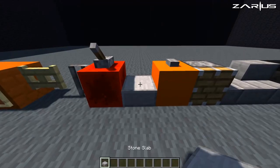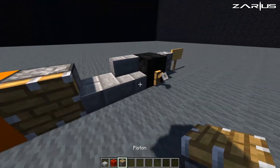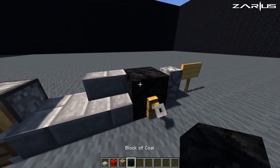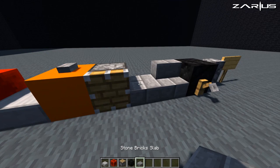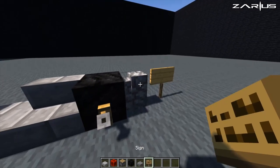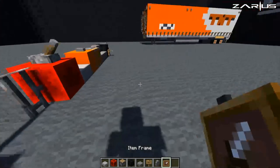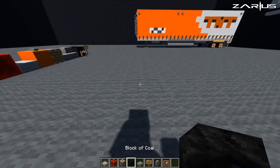The first things we're going to do is grab our first couple of blocks: stone slabs, blocks of redstone, a piston, a block of coal, stone bricks, signs, cobblestone wall, and some item frames. We'll get started on that.